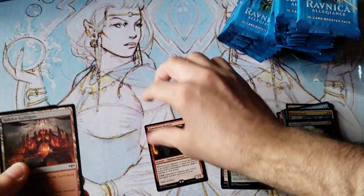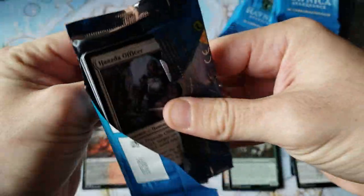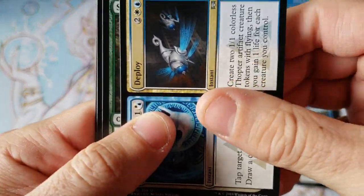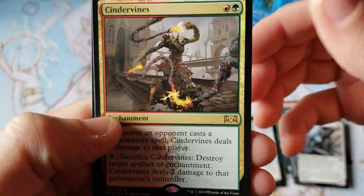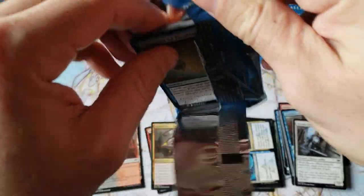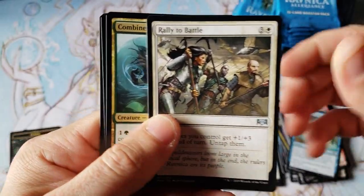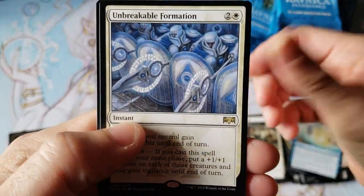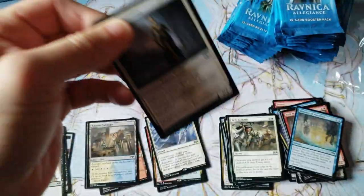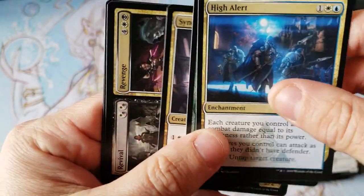That's not a good start — just a dollar rare that nobody's going to remember in 60 days from now. Congratulations, you have lost your first batch of money from the first booster pack. And Cinderbines — a little $2 rare. Come on. We are on the hot streak of collecting $1 bill booster packs. That's what we're going for today, boys and girls.